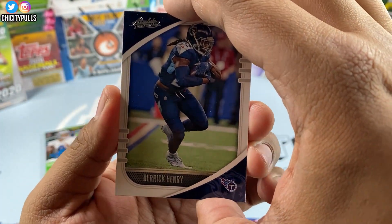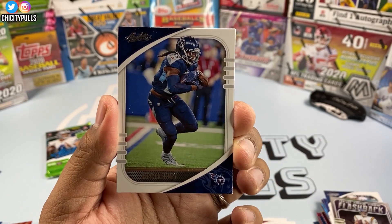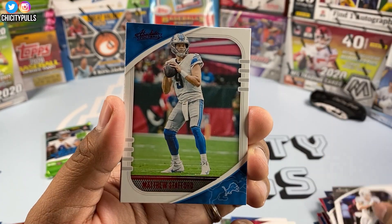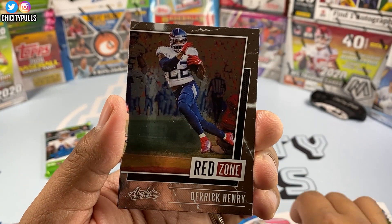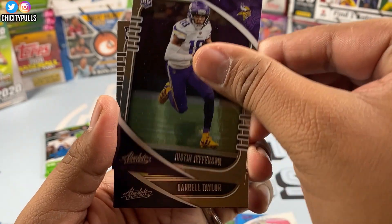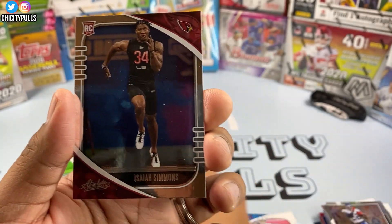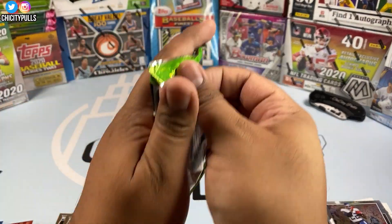Third mega pack starts with Derrick Henry from the Tennessee Titans — love how he plays, he's a beast. Then Julio Jones, JJ Watt, Derrick Carr, a Matthew Stafford red parallel, and a Derrick Henry Red Zone insert. Rookies include Justin Jefferson, Darrell Taylor, Neville Gallimore, and Isaiah Simmons to finish that one off.